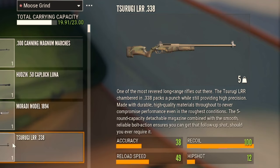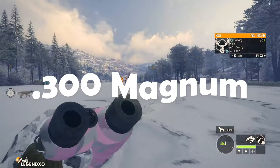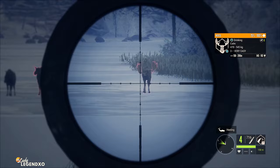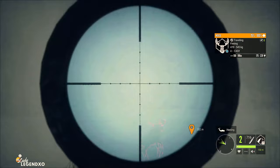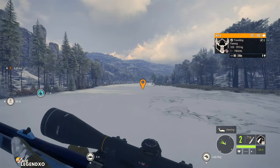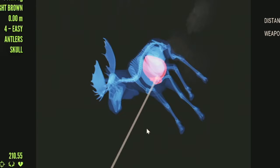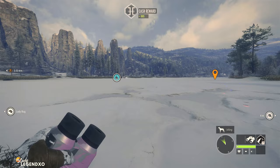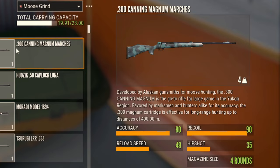The Tsurugi has an accuracy of 38, a recoil of 100, a reload speed of 49, and a hip shot of 12, carrying five rounds. Now let's test the 300 Magnum on these two bull moose. The 300 Magnum comes with four shots and zeroes in at 75, 150, and 300 meters. I love how powerful it feels and the sound it makes. We got two hard shots — heart and left lung. It doesn't have crazy penetration but definitely does the job and is really amazing for grinding moose, lions, cape buffalo, and all the big game animals. It has an accuracy of 80, a recoil of 90, a reload speed of 49, and a hip shot of 35 with four rounds.